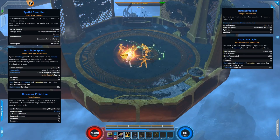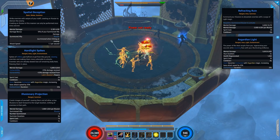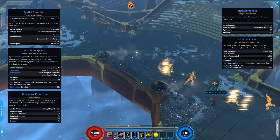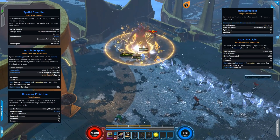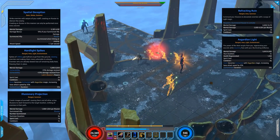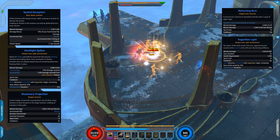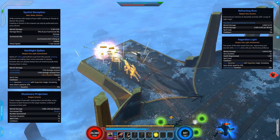Next is Illusionary Projection — you summon 3 illusions for 8 seconds that dash through a target. With 5 illusions at maximum you're doing 5 damage portions, and it has a low 4-second cooldown. Then there's Reflecting Ruin, which requires summoned illusions to activate. It has an initial damage packet plus smaller packets from all your summons — up to 6 hits total. Great for taking out trash, though it has a 12-second cooldown.